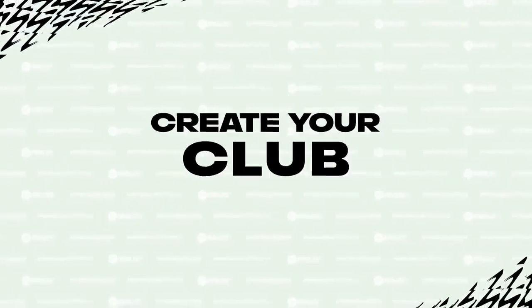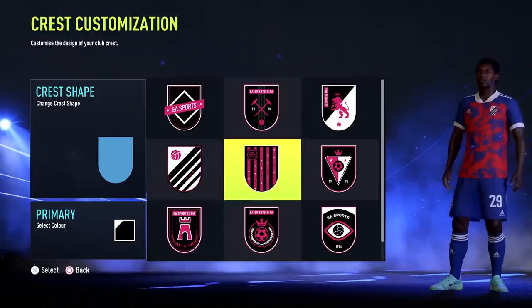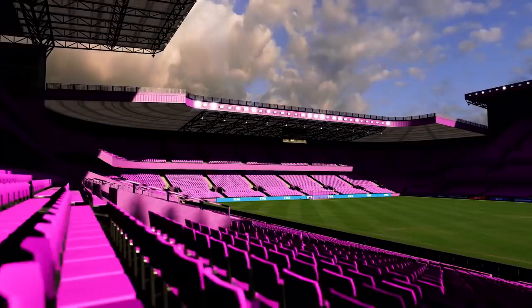As a manager, create your club from the ground up with countless ways to make it your own. Design your crest and kits, then head into the stadium editor to give your fans a home ground that they can be proud of.